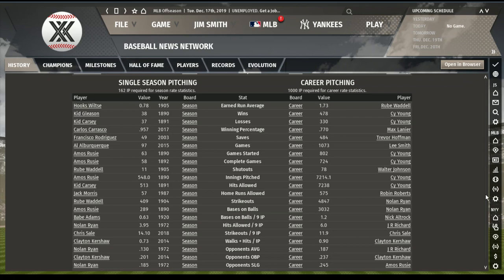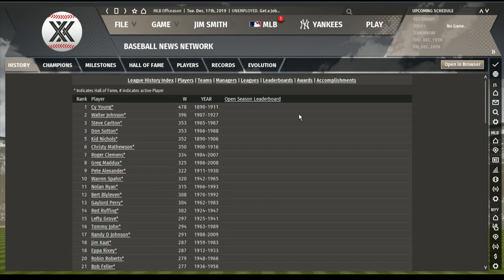Let's go to pitching. We know that Cy Young and Walter Johnson are going to be at the top of the win list, although Walter didn't win 400. Steve Carlton is number three all-time at 353 wins, along with Don Sutton, beating out Kid Nichols. Christy Mathewson with 350. Roger Clemens with 334. Greg Maddux with 325. Pete Alexander with 322. Warren Spahn with 320. Nolan Ryan, Bert Blyleven, Gaylord Perry, Red Ruffing. Tommy John made the Hall of Fame at 294. Lefty Grove. Jim Kaat made the Hall of Fame at 287. Robin Roberts, Bob Feller.